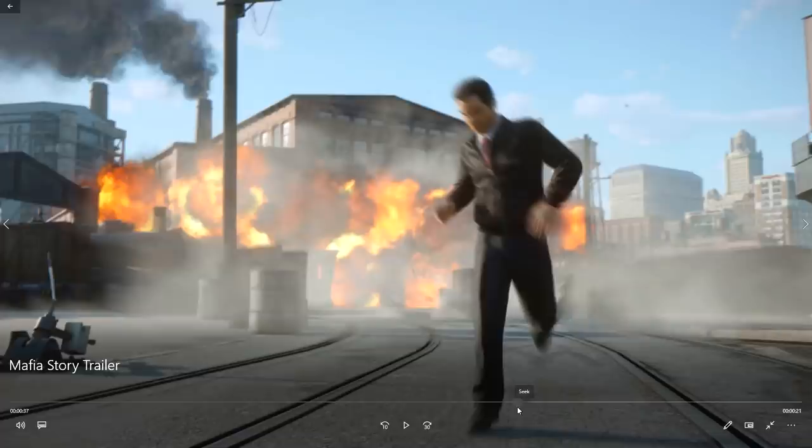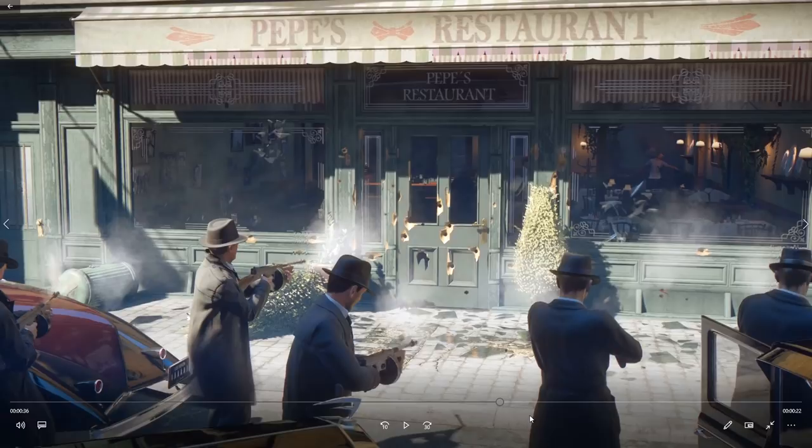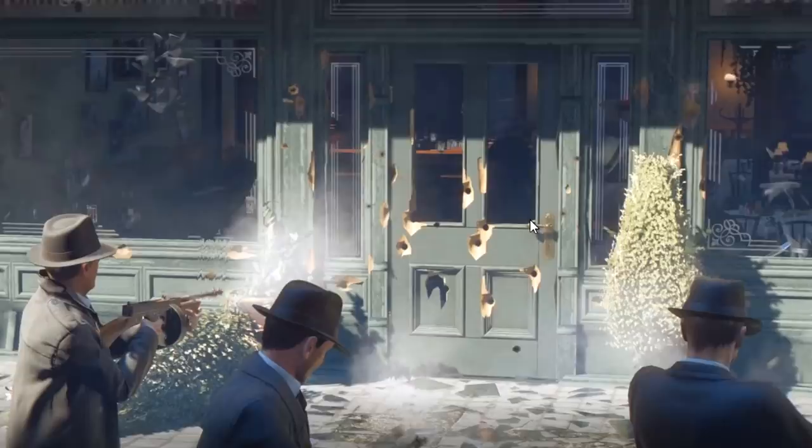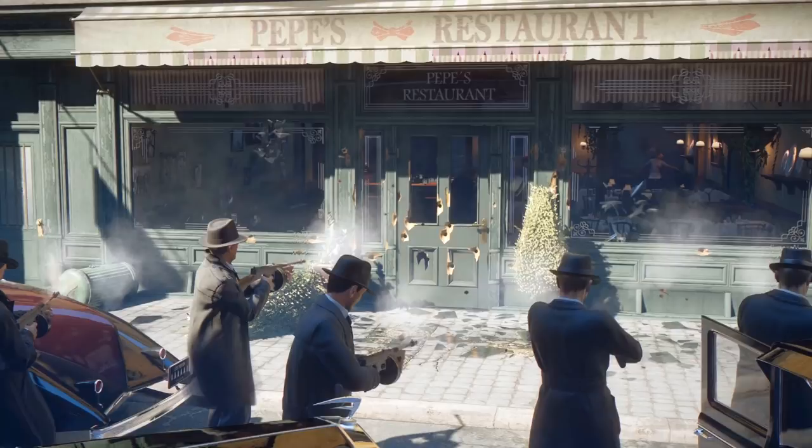There is so much going on here in just a couple of seconds. I personally don't know what missions these are because I haven't got this far. But Pepe's restaurant is being absolutely annihilated — I think I've heard about this mission. We've got wood clipping on the door. If this is anything like Mafia 2, you'll have pieces of wood coming off and glass going everywhere realistically. For someone who loves attention to detail, this is really quite cool.